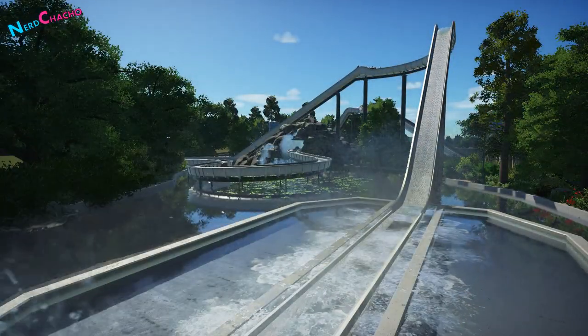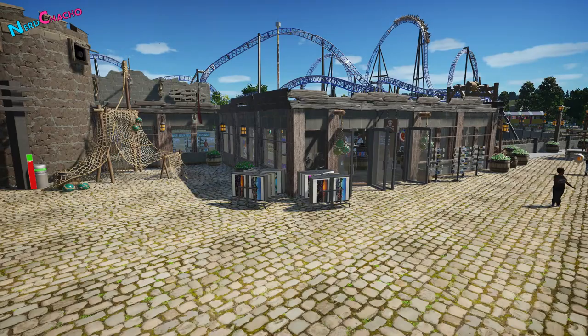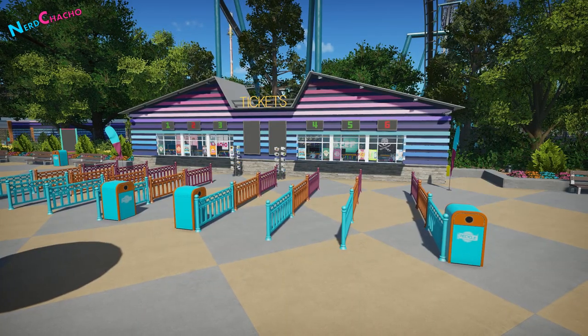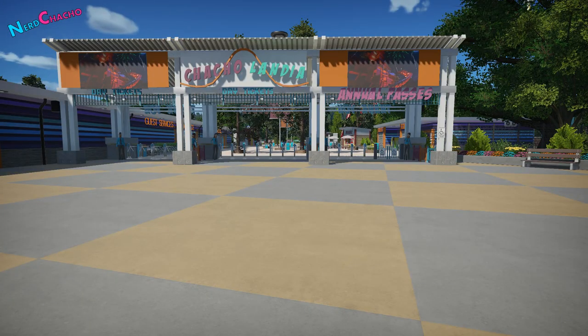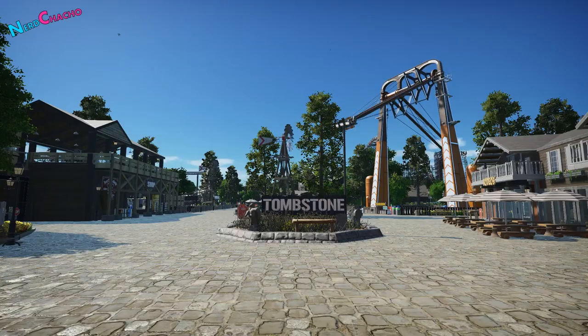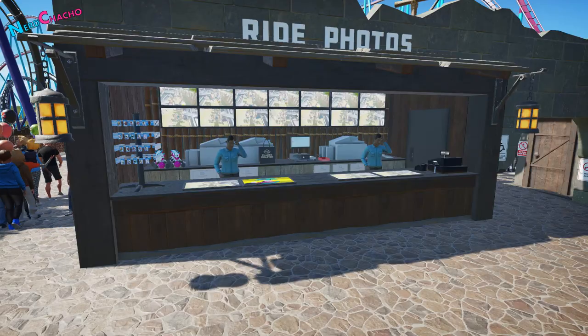Since the very first episode of the series, it was clear that this park was going to top all of the previous. As you know, this park was to be an example of what would happen if Cedar Fair opened a park in the UK, and from the wide open ticket plaza to the beautifully tiled main street of episode one, it was already ticking all the boxes. It wouldn't be a Chacho park without an obscene amount of detail, 80% of which is made up of TMTK, let's be honest.